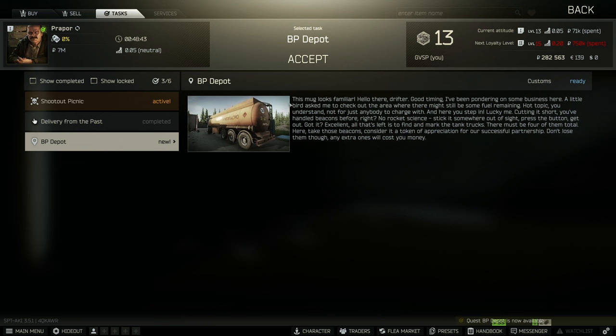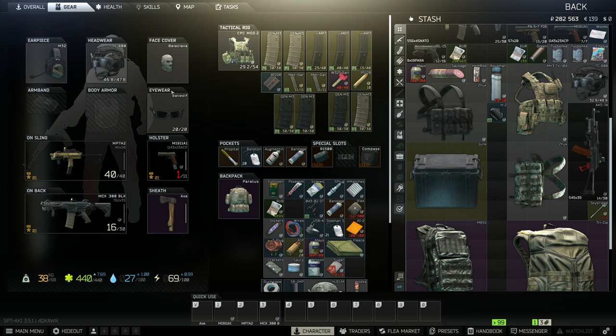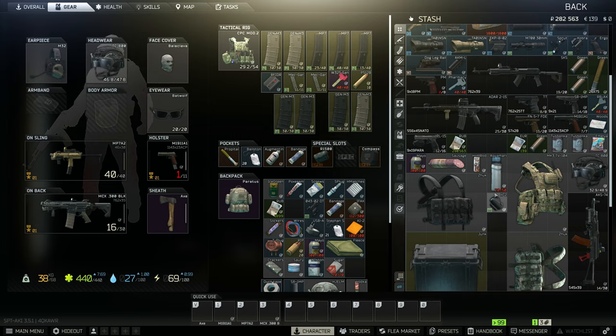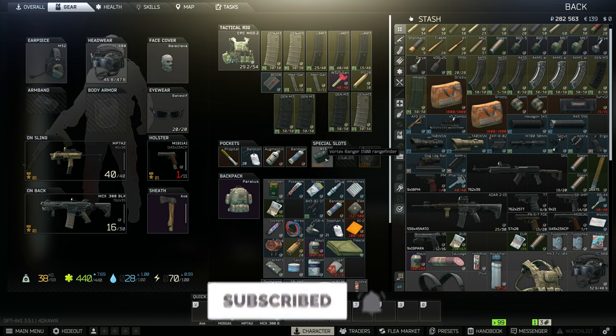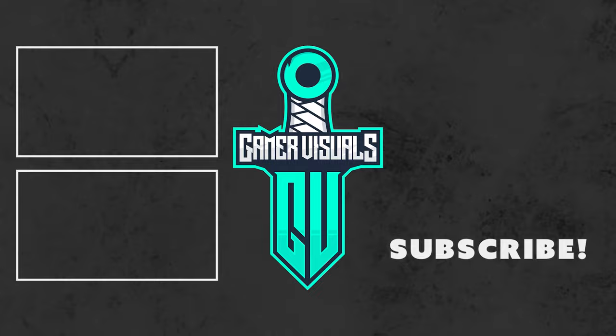Alright next we got BP Depot which will bring us back to Customs again to mark some containers and stuff like that - that'll be fun because we got to go to a lot of different high traffic areas in Customs. But yeah, that's for another day. We got plenty of other quests we can do. I'm going to sort through all this and see where we're at after that. But that's gonna do it for this episode. If you guys enjoy the SP Zero to Hero Tarkov series, make sure you guys leave the video a like and subscribe to this channel so you'll see the videos as soon as they are released. Thanks for watching guys, and I'll catch you in the next one. Bye!